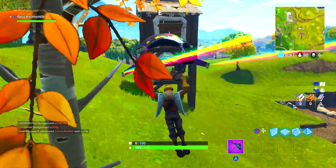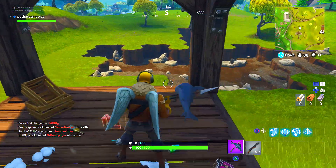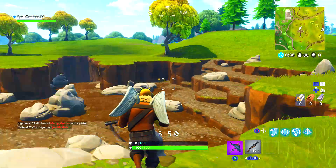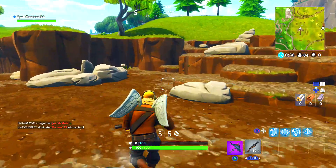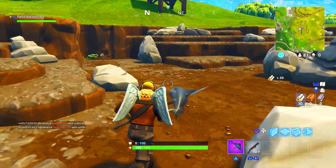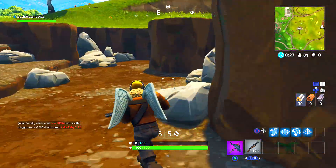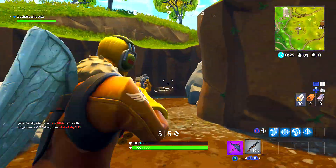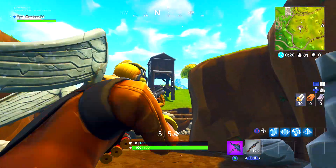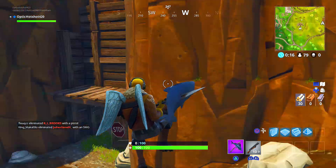For this first glitch, I'd recommend coming to this outpost here and grabbing a gun from this location. The reason I'd recommend grabbing it from there is so it doesn't look suspicious that you've grabbed a gun from down here — you'll understand this more in a little bit. You're going to leave any other guns and not destroy any stone. This is near Anarchy Acres and near the motel on the right.